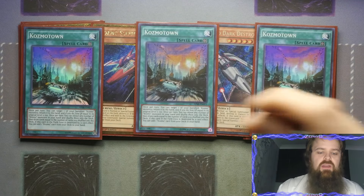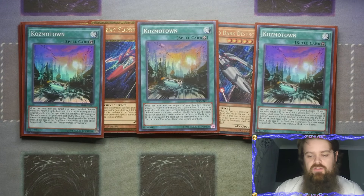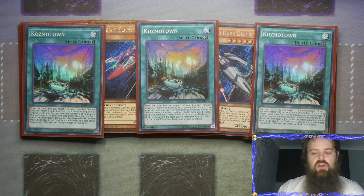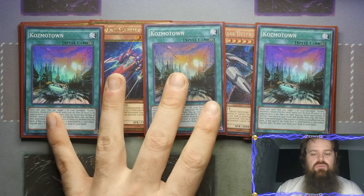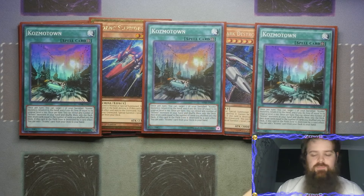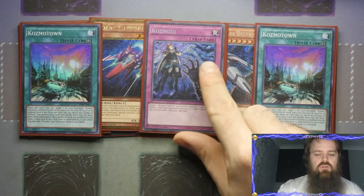We are playing 3 of the field spell - you can of course play 1 Terraforming if you want. This gives you the ability to recycle cards in the hand as they can get a little bricky when they're level 5s or higher, and draw you some fresh cards. Once per turn you get to target one of your banished Cosmo monsters, return it to the hand, and if you do you lose life points equal to its original level times 100. Once per turn you get to reveal any number of Cosmo monsters in the hand, shuffle them into the deck, and draw cards equal to the number shuffled. If this card in the field zone is destroyed by card effect you get to add a Cosmo card from the deck to the hand - it technically acts like the Skystriker field spell.